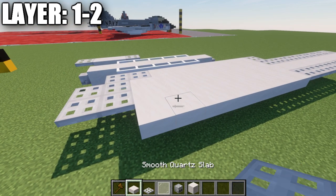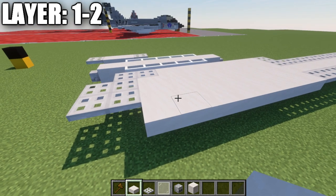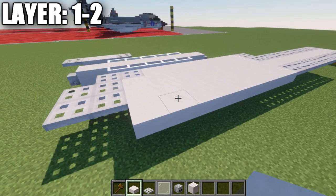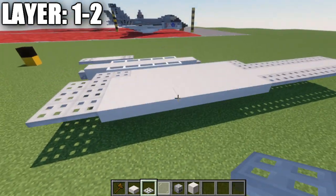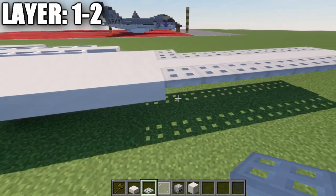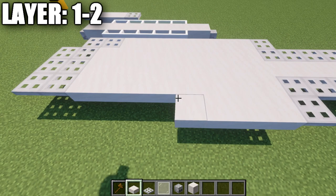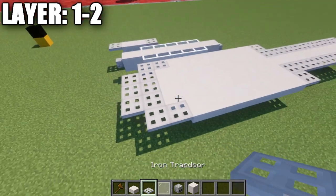Every time I say quartz, I mean smooth quartz — that's going to be the block of choice for the entire aircraft, so make sure you use smooth quartz for a better blend of textures. We're going to place down two iron trapdoors after that row of eight quartz, then go to the iron trapdoor and place another iron trapdoor at the side, followed by seven quartz top slabs back and two iron trapdoors.